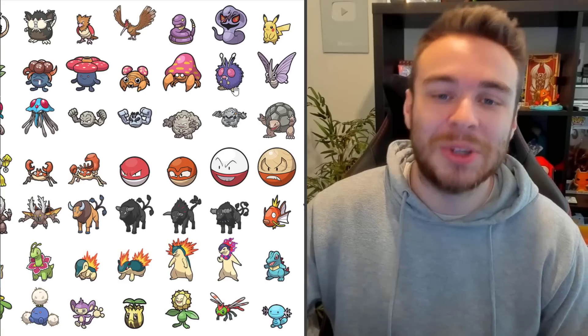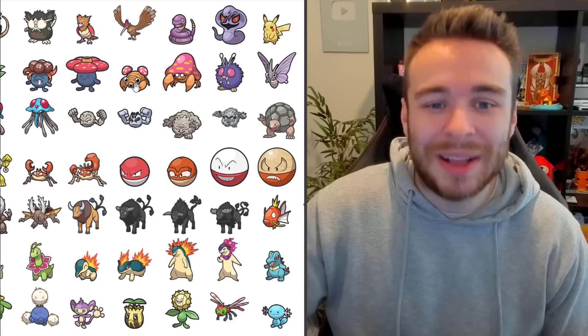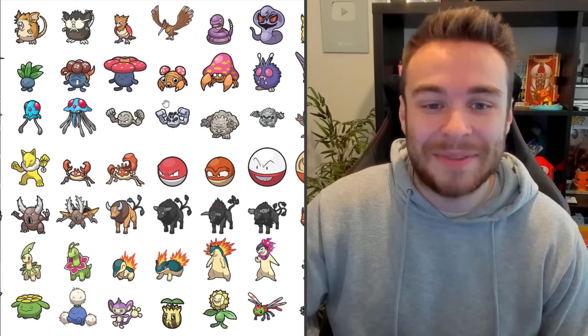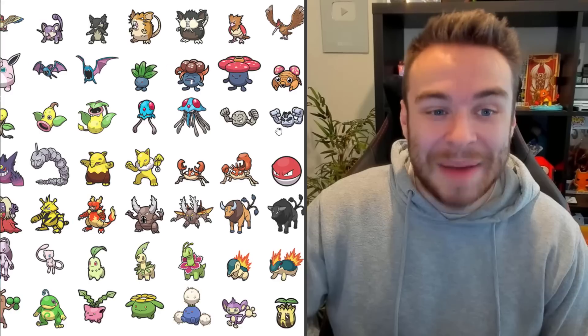The Diglett line there. Venomoth. Paras as well — I'm never going to look at Paras the same after Legends of Arceus. No way. No way, Jose. Do not like Paras anymore.